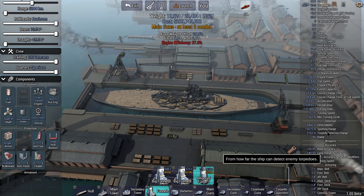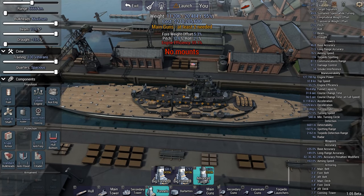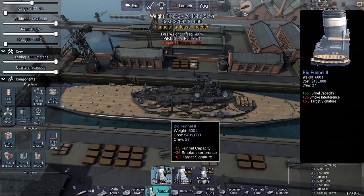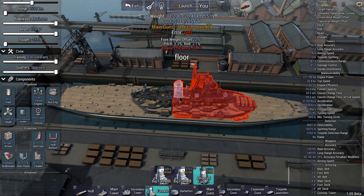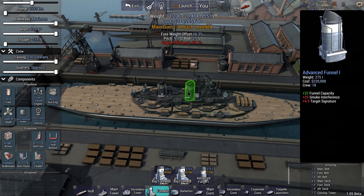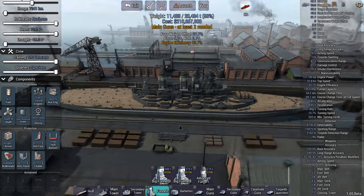With three funnels, we get 82% engine efficiency — much better. We've got a modern triple stacker, something you don't see very often. Now we need to look at main guns. Obviously we have to use the biggest guns available, which are these 11-inch monsters — 561-ton behemoths, which is going to be ridiculous out of a heavy cruiser.